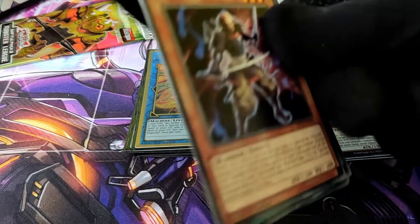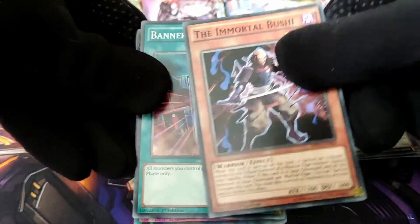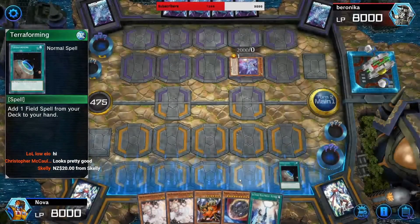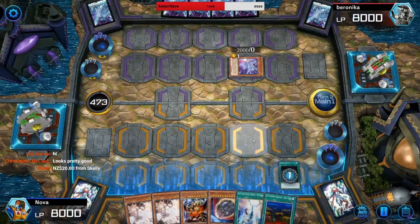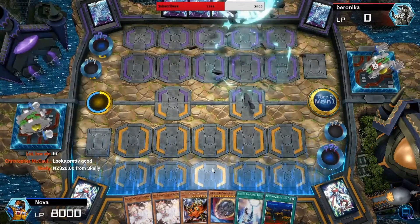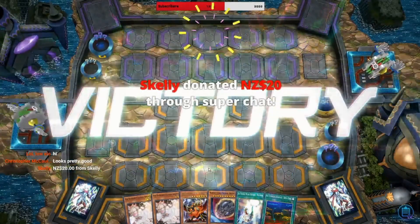We have the Immortal Bushi. Banner of Courage, oh boy. Let's go for Terraforming. The multiplayer is actually pretty good here. The second dash is not very useful though. Select the — oh, well, they just surrendered. Okay. Well... Oh!